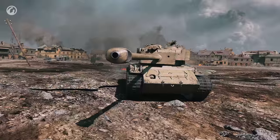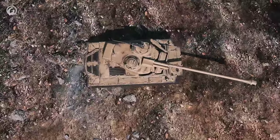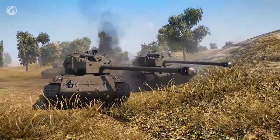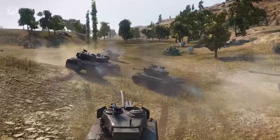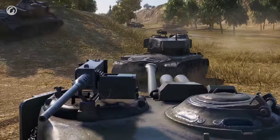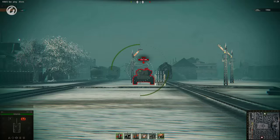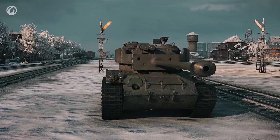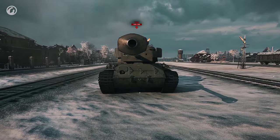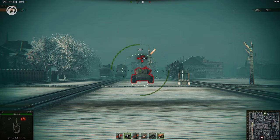Why does this happen? The Super Pershing is covered in so much armor that it simply can't move fast. Its turret is an unusual shape, making it very hard to penetrate even on the weak points. The daunting BL-10 hits those weak points only four times out of ten — in other cases the shell either misses or fails to penetrate. It's another story with APCR, which can penetrate anything, though who uses APCR with a BL-10?